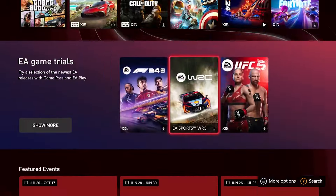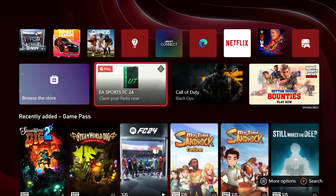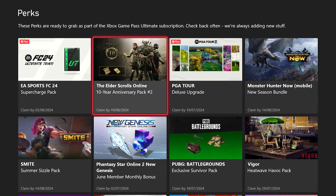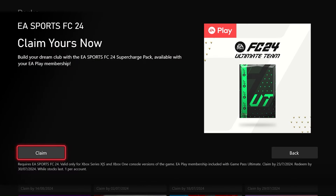If not, it will be somewhere down here that you can find it. I think because I've opened it up previously, it is actually right at the start, but once you've downloaded it, it should be here as like a newsflash because it's come out today. Once you've clicked on it, you then will have the Perks option and you also have the 'Claim by the 3rd of August' — it's the EA Super Charge Pack.